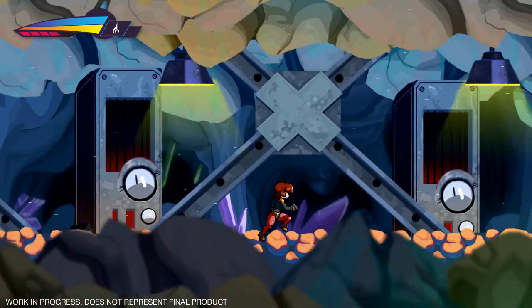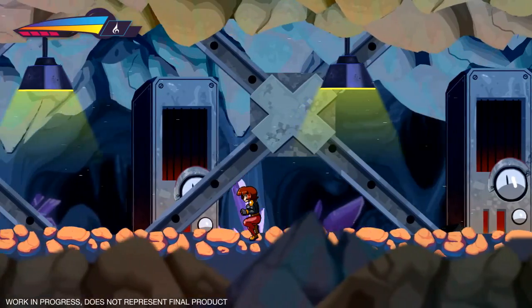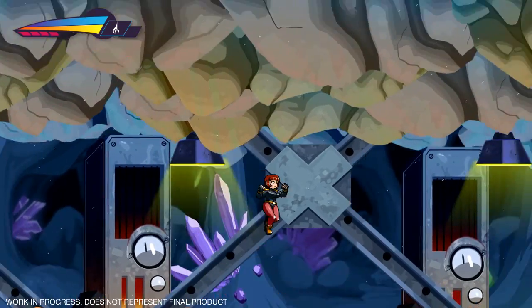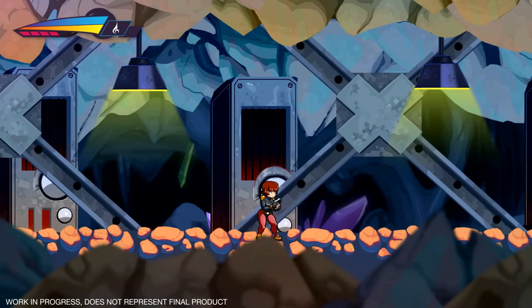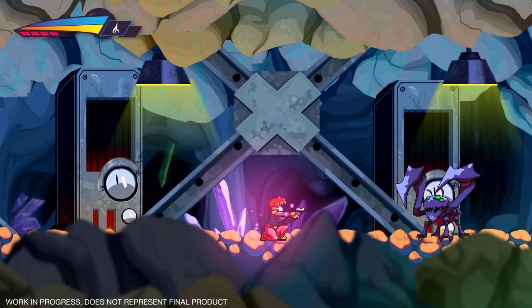Particle effects now — we have particle effects. The entire screen is covered with floating dust. It has a little bit of a smudge effect to it, so it looks pretty awesome in motion. We also have particle effects for when you're charging, and this is awesome — look at this.